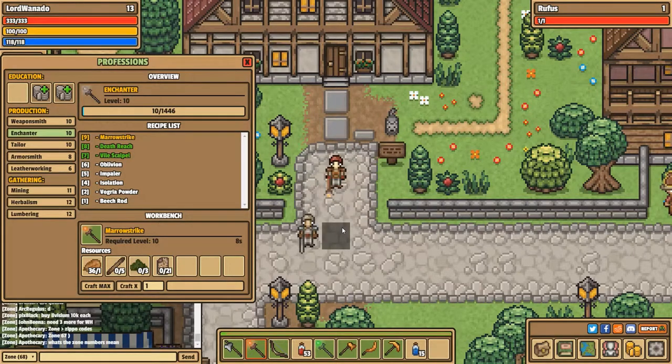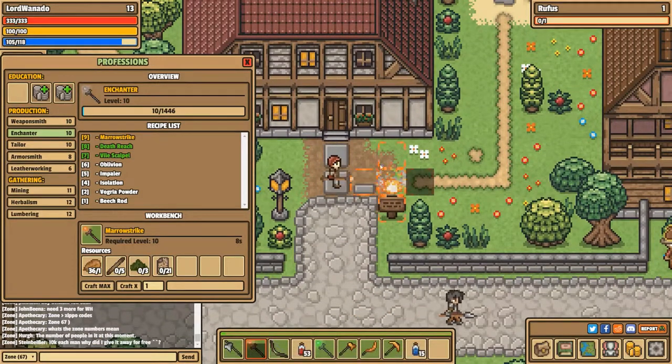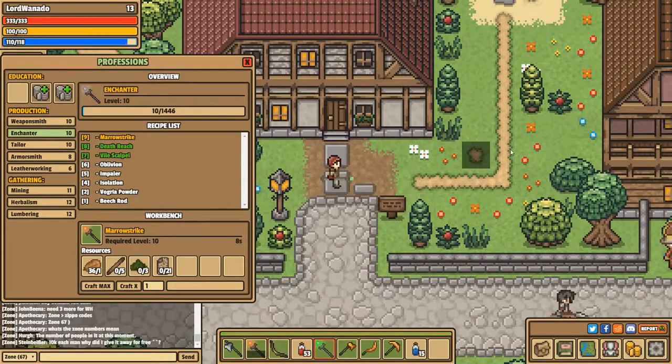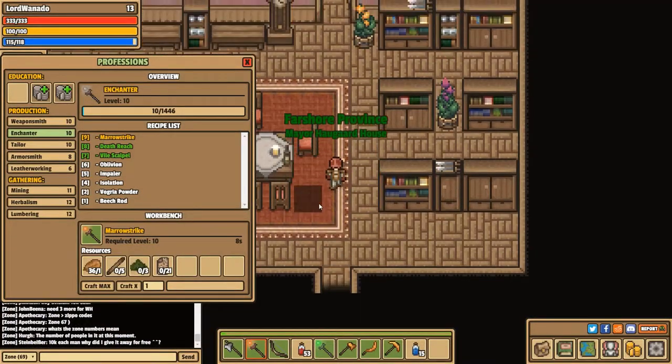Hello and welcome back, this is Wannadoo with another quick tutorial. This time it's going to be enchanting. If you're confused with professions as a whole, do check out my professions tutorial. Today we're going to be looking at making items that can do quite a bit of damage and can be quite helpful in the world of Steinwelt. This is beginners enchanting, level 1 to 10. You can find the enchanter — he is in fact the mayor and he lives in the mayor's house, funny enough.